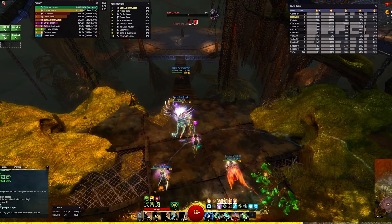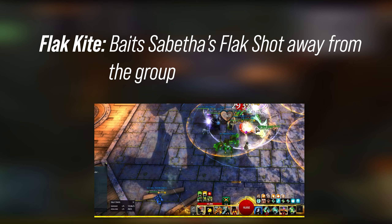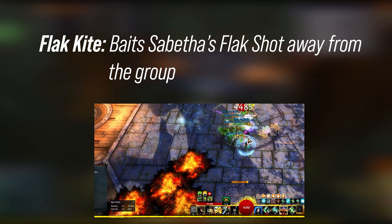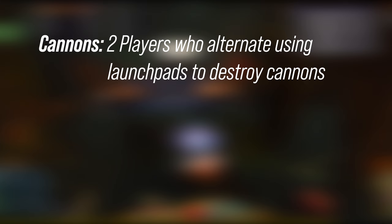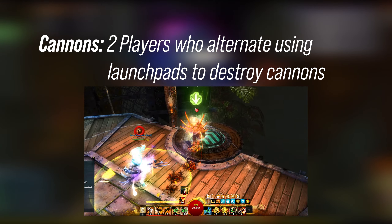Before beginning, you'll need to assign three players to special jobs. First, the Flak Kite: this player needs to stand furthest from the boss in order to bait the fiery flak shot that Sabatha is constantly lobbing at them. This is typically handled by a ranged support class with a bit of self-sustain. Second, Cannons: two players need to be assigned to cannon duty, one for the odd cannons and one for the evens.